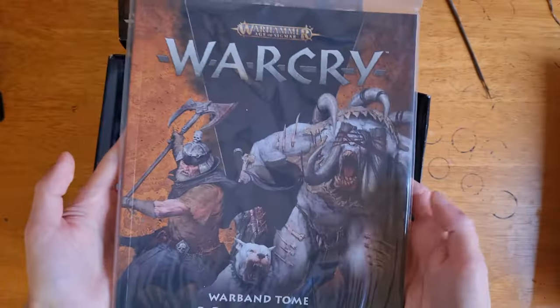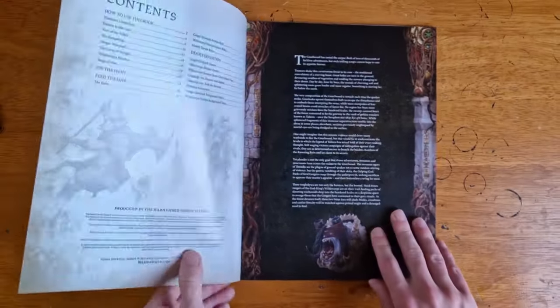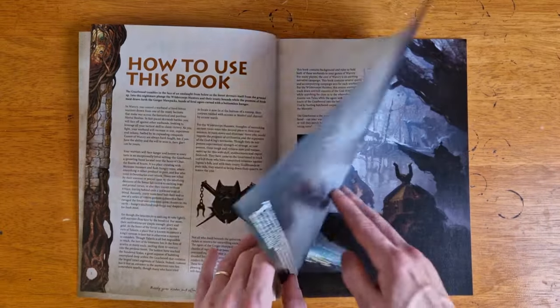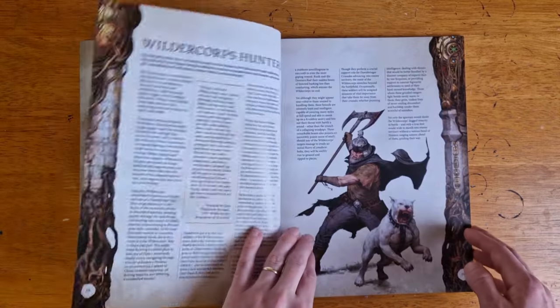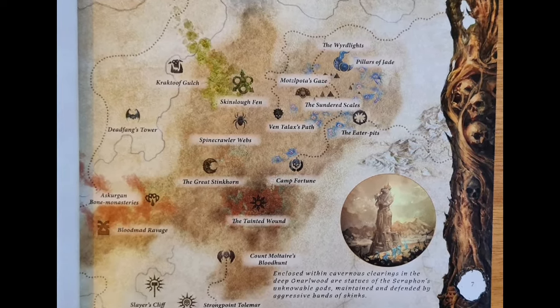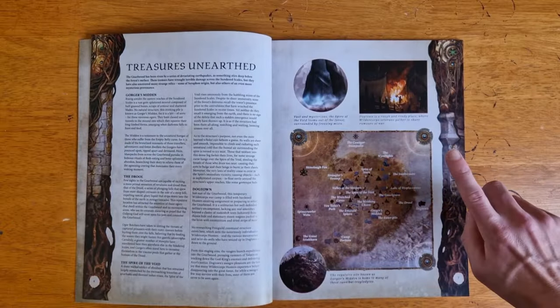Next we have the Warband Tome Hunter and Hunted, coming in at 65 pages — exactly the same as previous offerings. The contents follow the same tried and tested format: some flavour text, a brief intro, fantastically dark full-page art, and a 16-page lore section covering the latest developments in the Gnarwood, the Gorger Moorpaks and the Wildercore Hunters. It's worth touching upon the map — previous Warband Tomes developed and added to the same map of the Gnarwood, providing hints as to future Warcry releases. This tome changes things up with a more zoomed-in map.